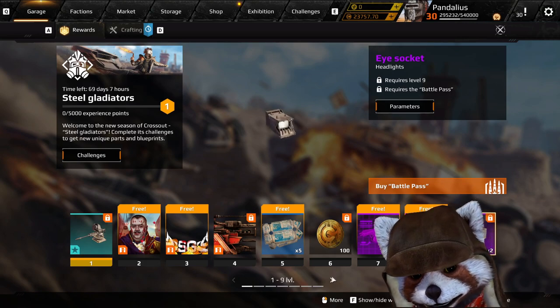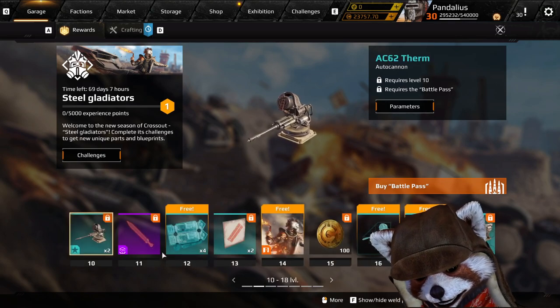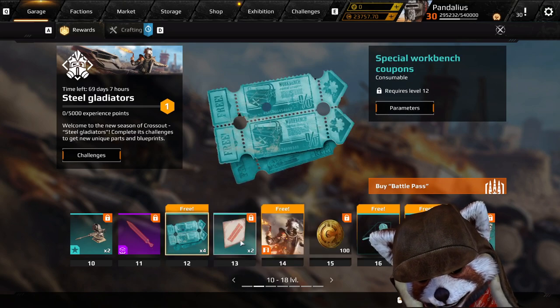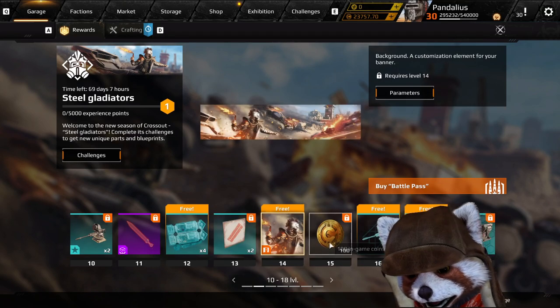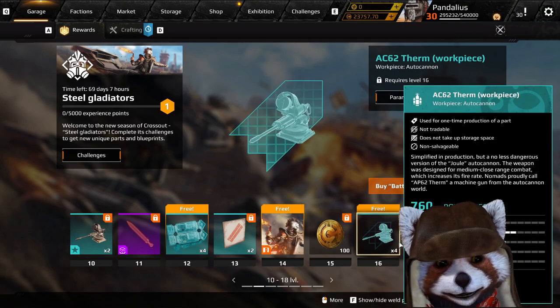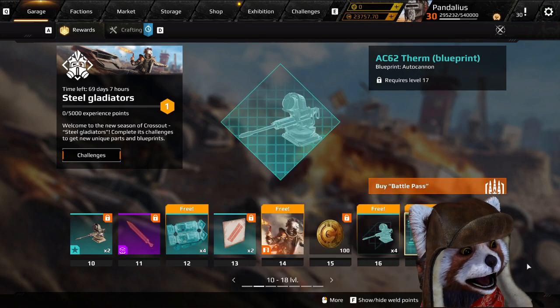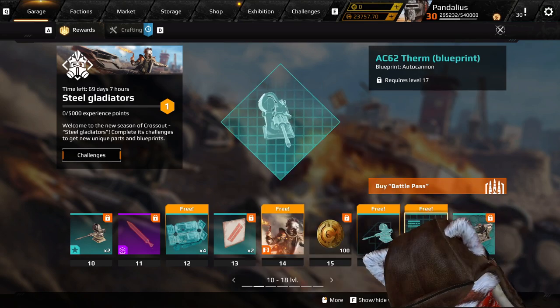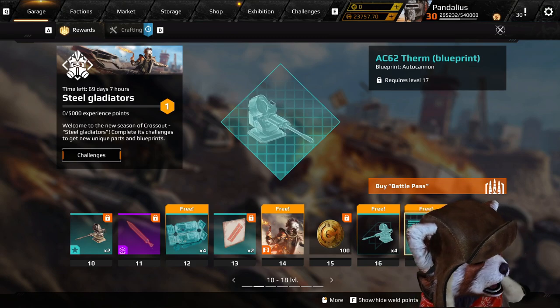Beyond that, we have a nice little decor item — the Eye Socket, with a very fancy flip-out animation and a nice little hologram. It looks pretty jazzy. Some more coupons, stickers, a nice background, and 100 more coins. Then finally, once we get to level 16, we actually get the Therm work piece, and the blueprint at level 17. The fact that it's split over two levels is kind of odd.